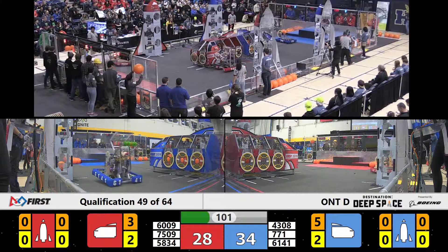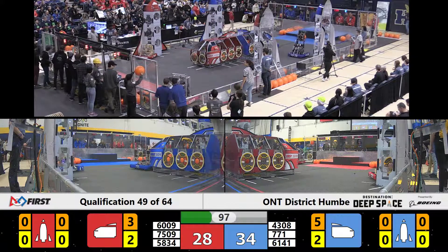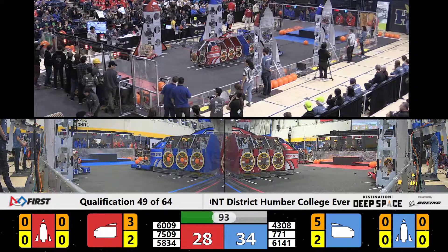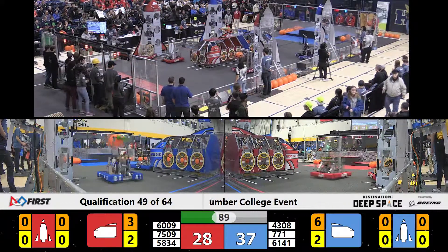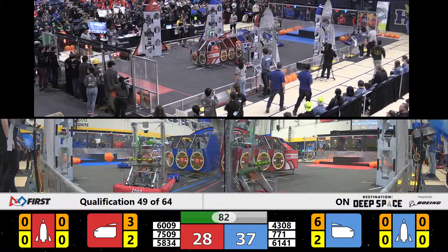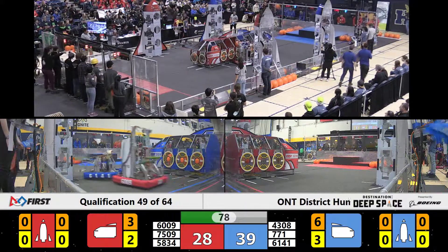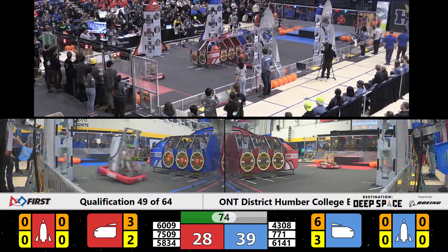Another three points to blue. Swat now has a hatch panel in their possession. They're going to try and line it up on the front side of the blue cargo ship, backing around — jiggle, jiggle, jiggle — looks like they're lined up. Meanwhile, 4308 Absolute Robotics continuing to score for the blue alliance. Senator O'Connor College School now getting a little bit of defense being played on them by Cyberheart.